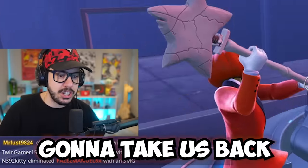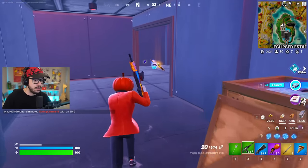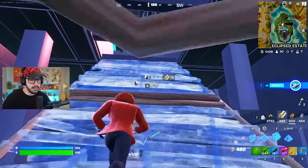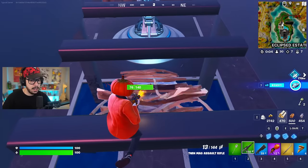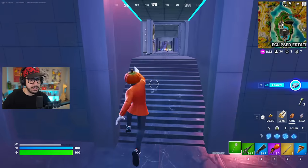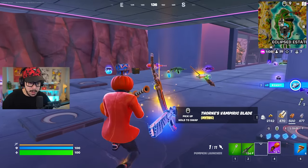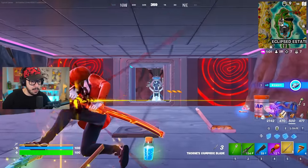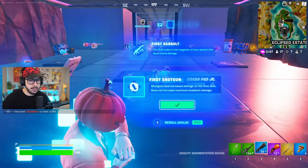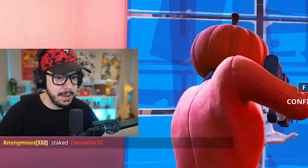A lot of people believe this time machine is actually going to take us back to chapter one for a month. He drops different mythics each time — you can get the drum gun this time around, and maybe a different weapon next time. These are the two brand new weapons: the wood stake shotgun, which seems to be pretty good, and Thorn's vampiric blade, which is awesome — it's great to have the kinetic blade back. There are also new augments including a returning one where sprinting slowly reloads your equipped shotgun, as well as game time and icy slide coming back.